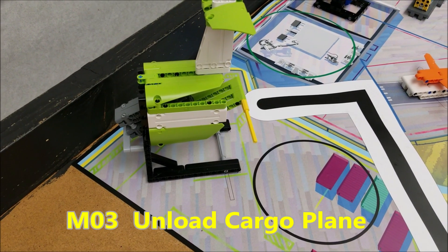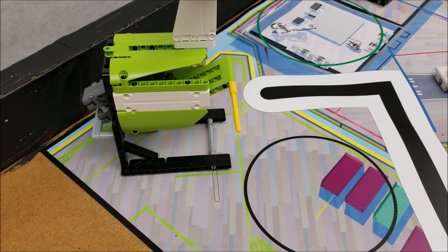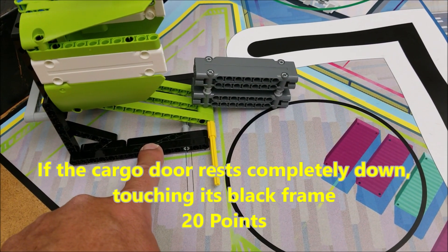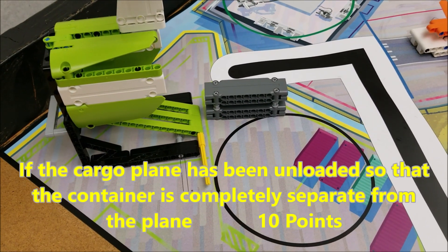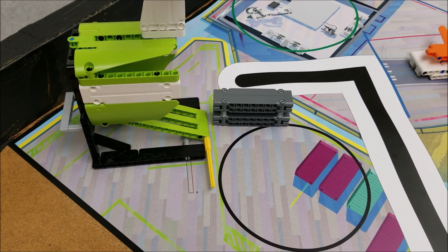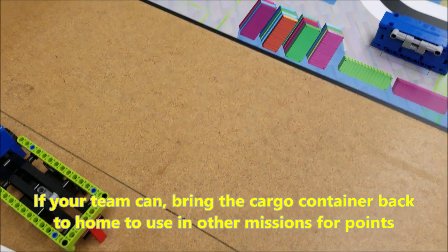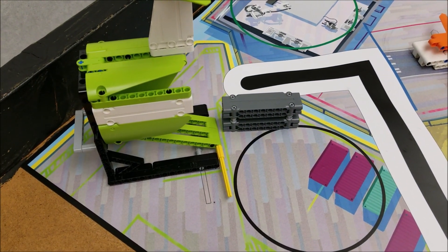For Unload the Cargo Plane, the bar is going to be in this upright position. You're going to get 20 points if your robot can drop this bar all the way down to the bottom base. If the container can be completely separate from this model, that's going to be an extra 10 points. So this whole mission can be worth 30 points. I would highly suggest, if your team can, try to bring this container back to home, because then you'll be able to use it to get points in another mission.